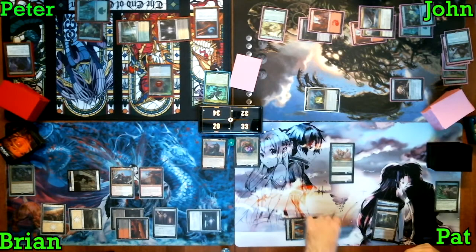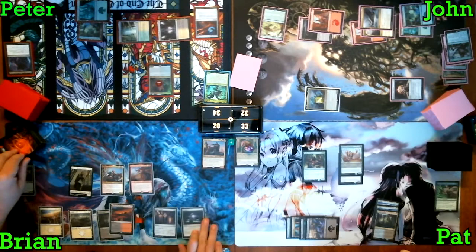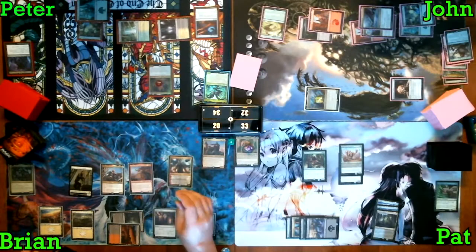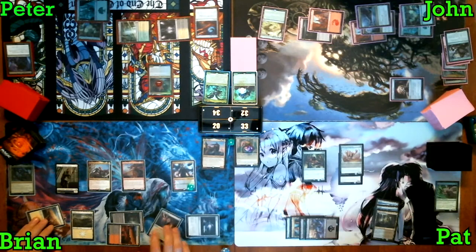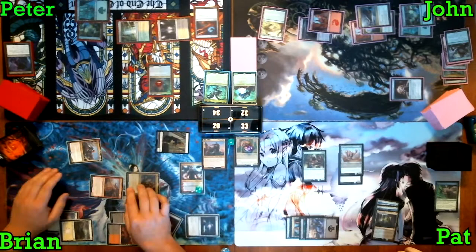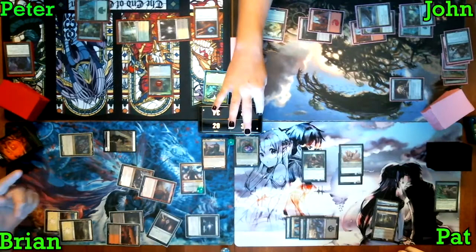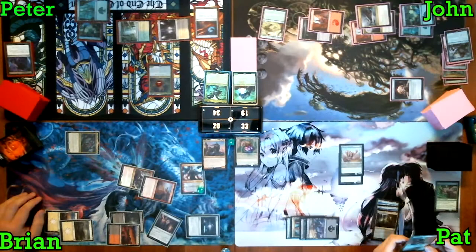Pat plays his land for turn, taps four for Masked Admirers, draws his card, and passes to me. I start off by casting Nahiri the Harbinger, immediately targeting Kalimax — I do not want to take another hit from that. I then move to combat, activating Alesha to bring back Kelsine the Plague. It takes me a minute to figure out the best way to attack. John takes his damage, as well as Peter, and Patrick chump blocks. I pass turn.